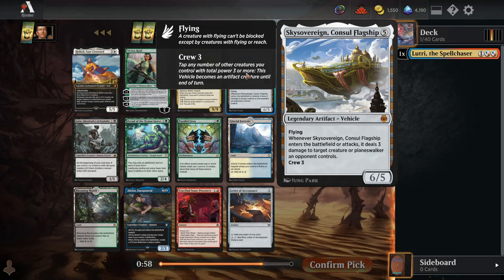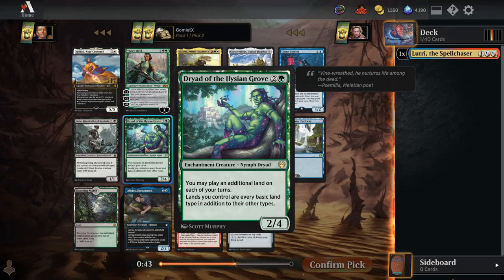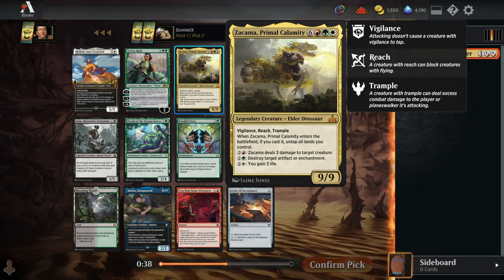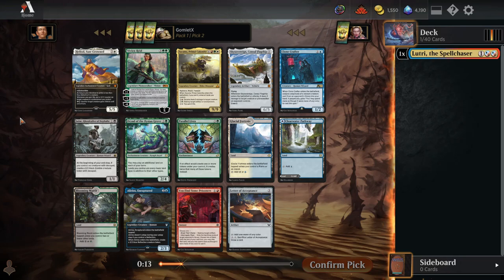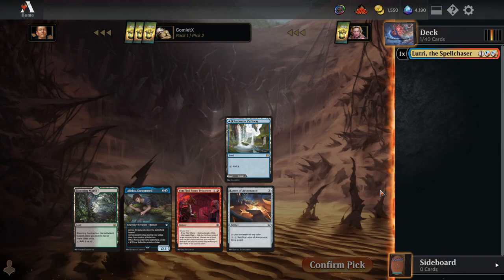Pick 2 we've got a Sky Sovereign, which is kind of nice — whatever colors we end up playing, we can slam this into the deck. There's also a Dryad, which is really good mana fixing. Zakama's a very fun card to ramp into: you get a 9-mana 9-9, and when you cast it you untap all your lands, so it's essentially a free 9-9 with Vigilance, Reach, and Trample. I'm just going to take Zakama here because it's a cool card that I personally enjoy. A lot of my picks in Cube are going to be along that logic, because it is pretty much just a for-fun draft format.